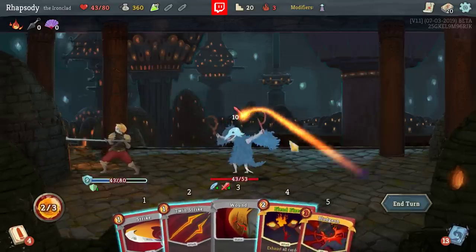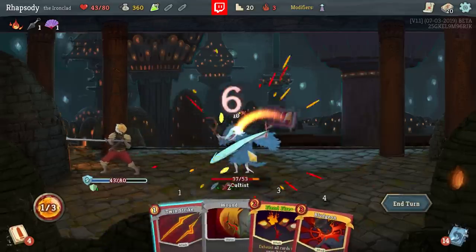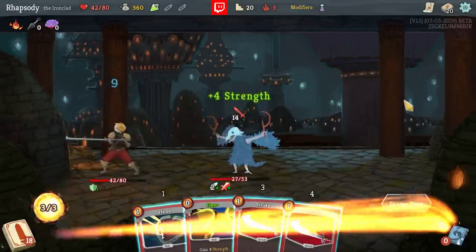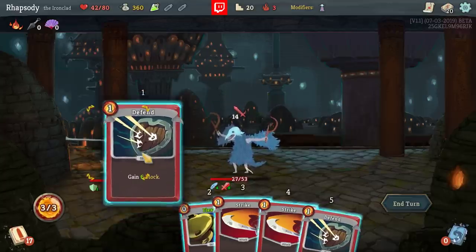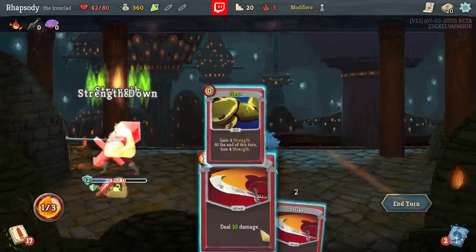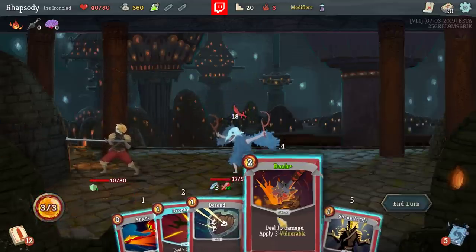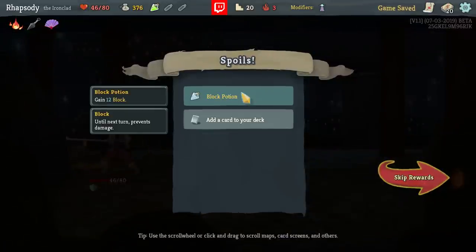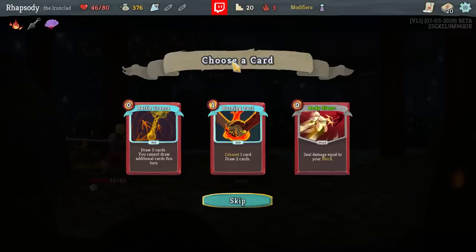This one's not going to work. We'll Shrug It Off and then Strike, Twin Strike. We need like a Battle Trance in this deck — that would be so damn good here. We'll drop a Double Defend, Flex, and then Single Strike. Should be able to kill him next turn. That'll do it. Block Potion — I'm going to drop the Dex Potion and take a Block Potion. Seems more impactful for us.